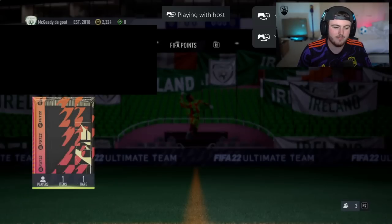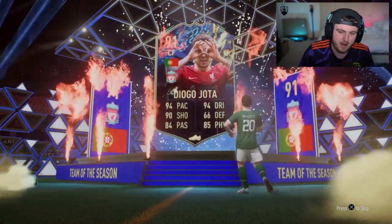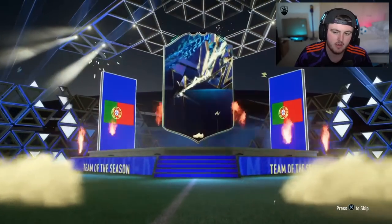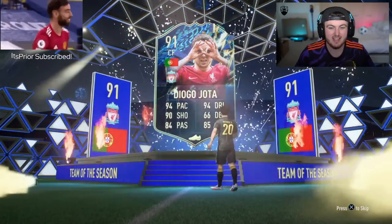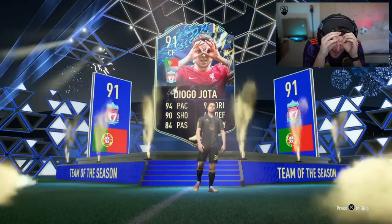McGee to go — the best one we've had so far is Son. We've still not packed any of the million-coin-plus players. Son's about 600-700k. I'm getting very, very bored of seeing the same players in every single pack. Next one — Grimes RTG. It's getting a little bit tedious now getting the same players over and over again. No way — do my eyes deceive me, or is that actually not Jota? We haven't packed him yet. No way.